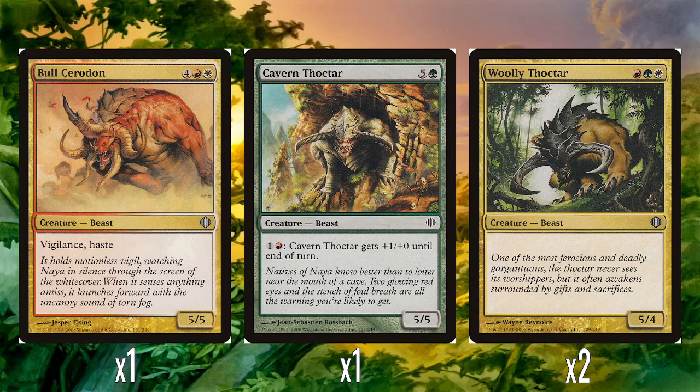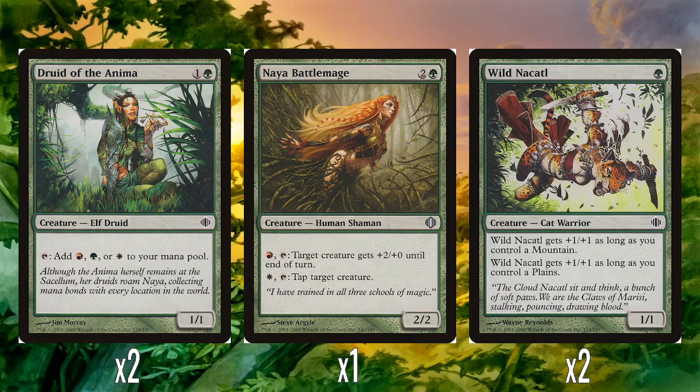Two Woolly Thoktars. I remember this causing a bit of a hubbub when it was spoiled, because it's three mana for just a 5/4 with no abilities or drawbacks. But Naya is in the classic zoo colors, and you can potentially play this turn three — and a 5/4 on turn three is pretty good. Two of them is quite nice as well.